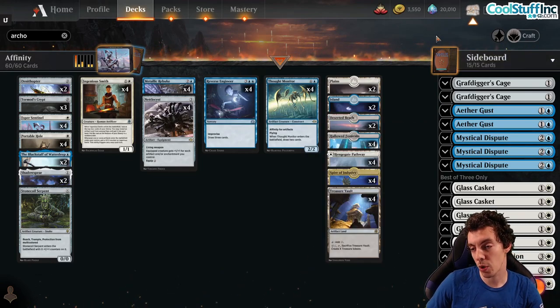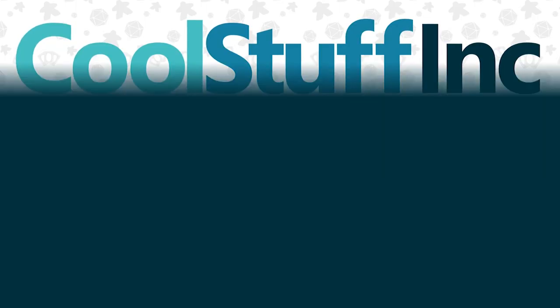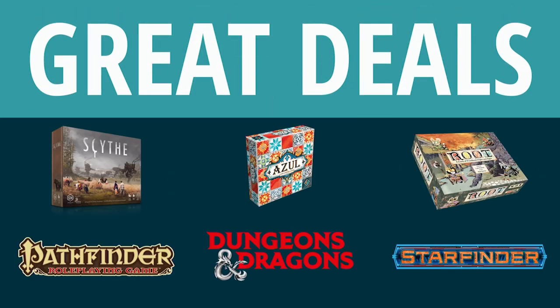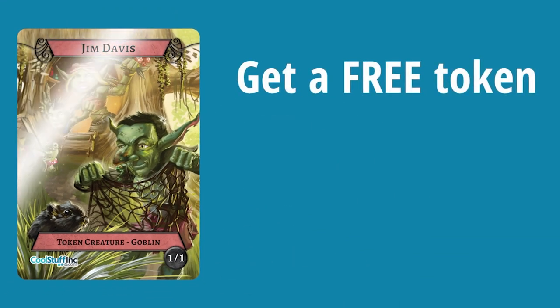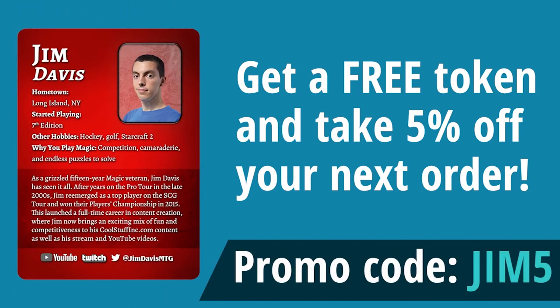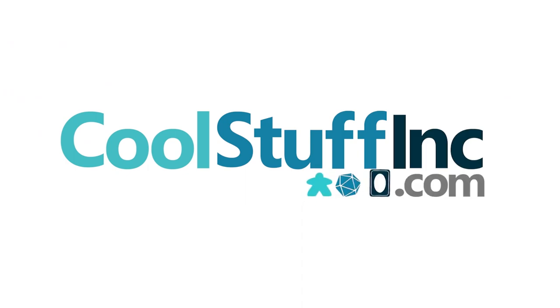Let's start right into the games. First a quick word from our sponsor, CoolStuffInc.com. CoolStuffInc is proud to sponsor Jim Davis. We offer great deals on card games, tabletop RPGs, board games, and more. Get a free token featuring Jim Davis and take 5% off your next order if you use the code JIM5 at checkout. CoolStuffInc.com — cool stuff in stock.